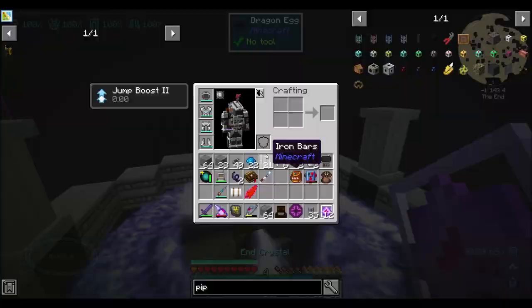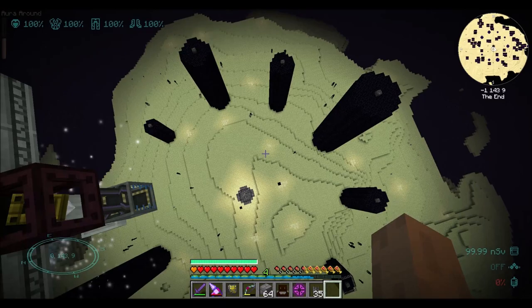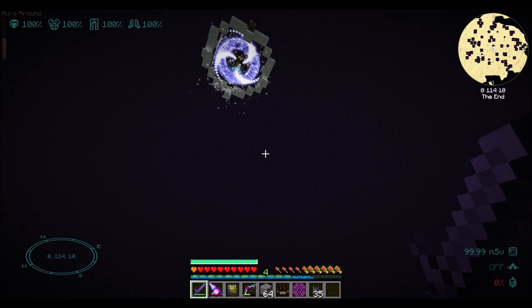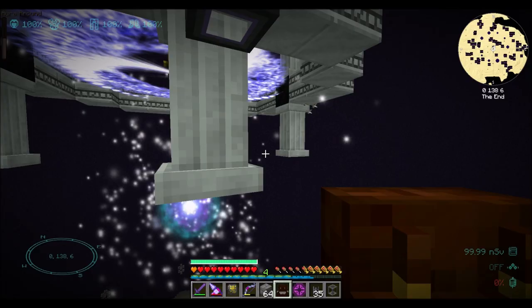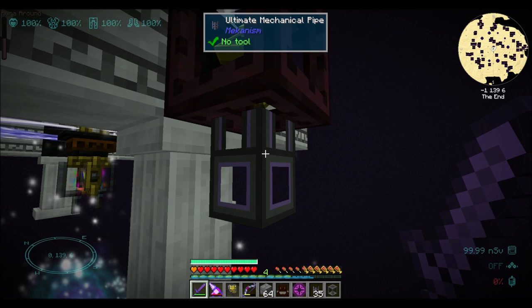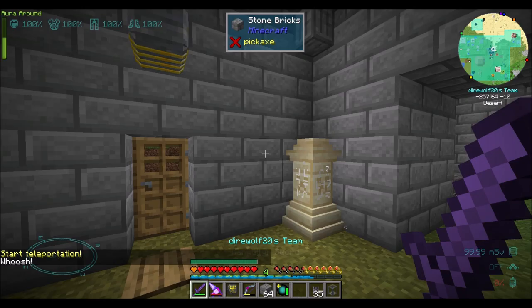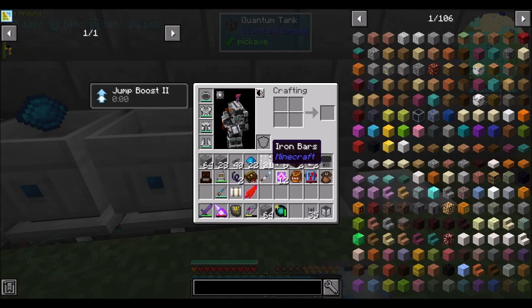And then we get the dragon egg chilling on top up here, which I'll just right-click away. I don't need that many more dragon eggs. I'll collect these dragon eggs at some point. I thought you could kill him before killing the crystals — I need to check if that mechanic changed. And what else I'm going to do is grab more liquid starlight. I have no idea how much liquid is inside this mechanical pipe, so maybe using the ultimate pipe was not a smart move on my part.